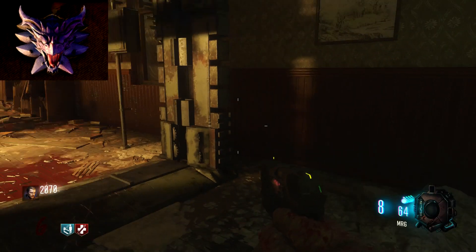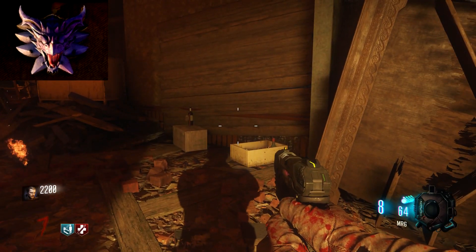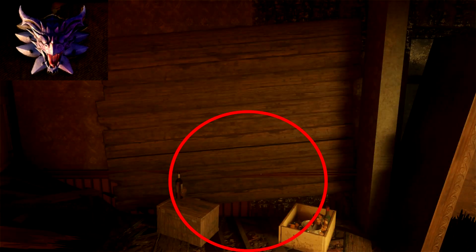From that one, you want to go down even more. As you're going down the stairs, it will just be leaning up against the wall. This one is also super tough to see because it's just so dark in this area.